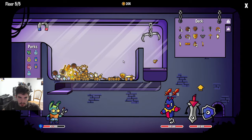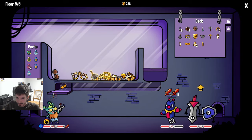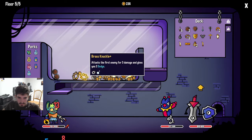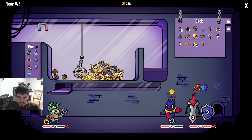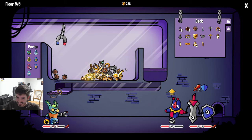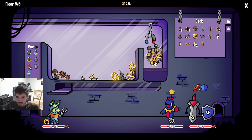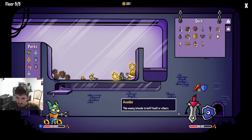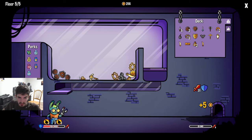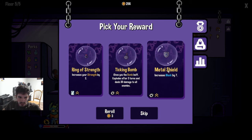Grab a little 30 health boost here before we go sauce the whole room. 206 goes to 236 - hell yeah! Kidding we got that somehow. Double brass knuckles. Does this kill everybody? Definitely kills this guy - does not take out the last guy... actually it does. Just kidding! Metal shield - is that any good? Two more fights and then we're done.